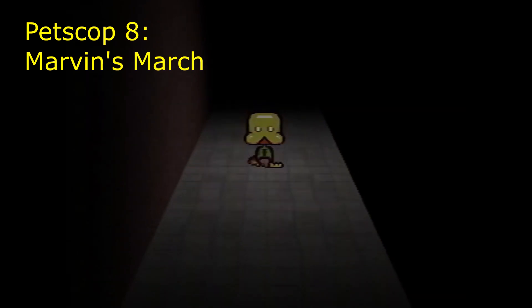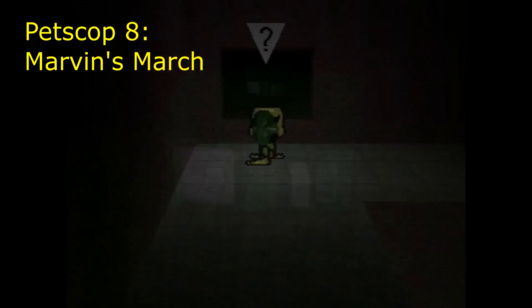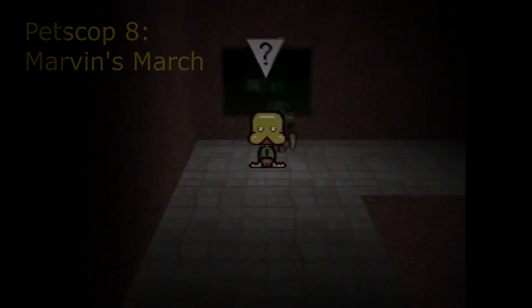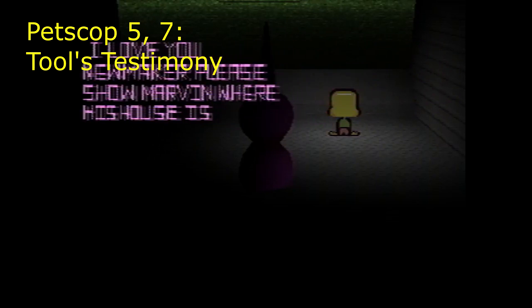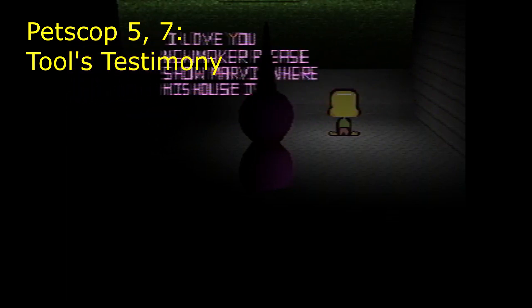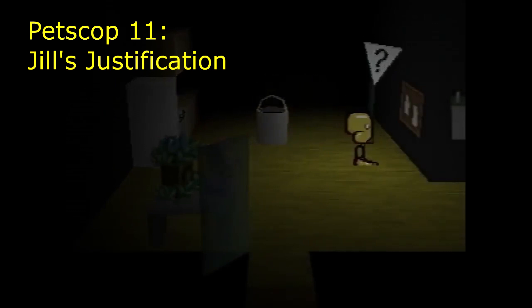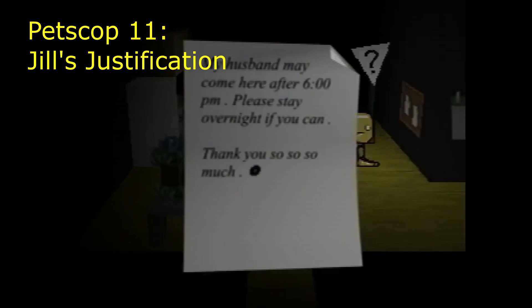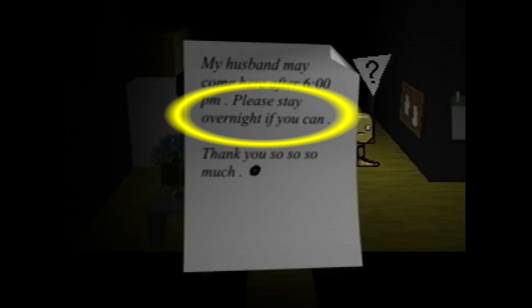Paul only assumes this to be Marvin from his mask. And while his speed confirms that it is Marvin, it doesn't mean that the green mask denotes Marvin. Pink Tool references Marvin, but not what he looks like or who he is. The note in Petscop 11 says her husband — Care's father and therefore Marvin — may come over after 6pm. Someone does and kidnaps Care, but is it Marvin? Who's this other guy that was meant to stay over?